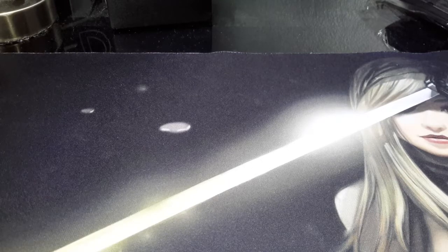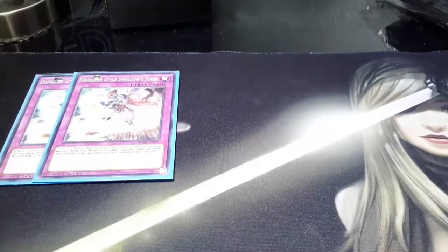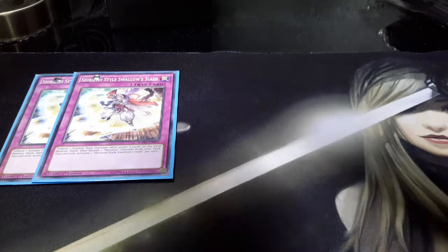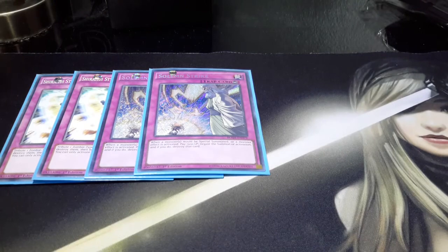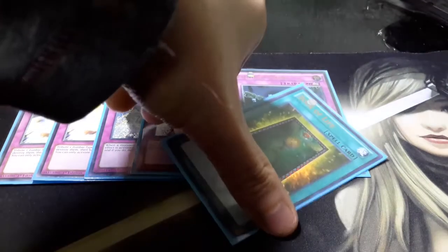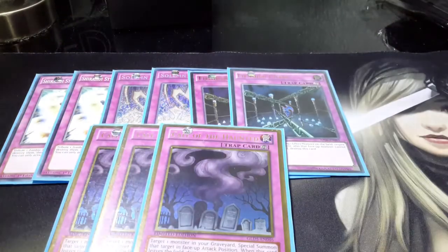For traps, we don't play any one-off traps. We play two Shiranui Style Swallow Slash, which is essentially like an Icarus Attack — it targets two cards on the field, but you can make it target three depending on which Shiranui you banish from the deck. Then we have two Solemn Strike, self-explanatory for this format. Two Fiendish Chain. And finally, triple Call of the Haunted, because you can never have too much recursion in the deck.